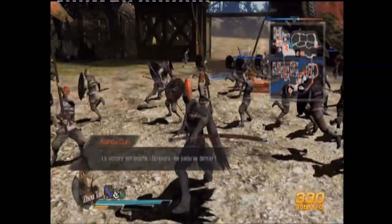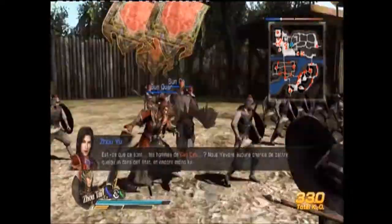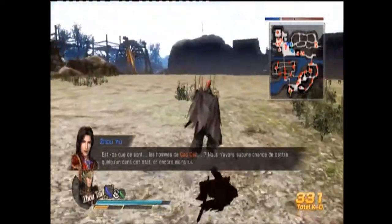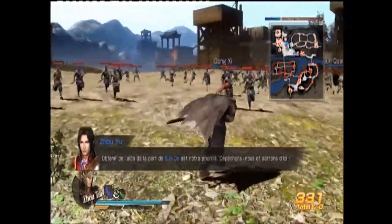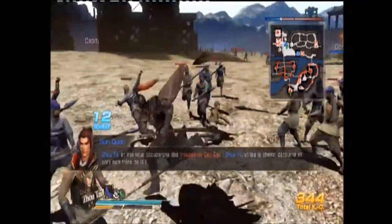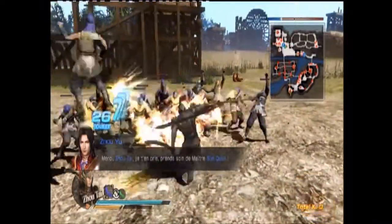Je n'ai pas envie de tout vous montrer, parce que ça reste du spoil. Sun Tse est encore présent, il va perdre de la vie au fur et à mesure du jeu. Il faut que j'aille tuer le boss pour mettre fin à la séquence. C'est indiqué sur la carte, vous ne pouvez pas vous perdre.